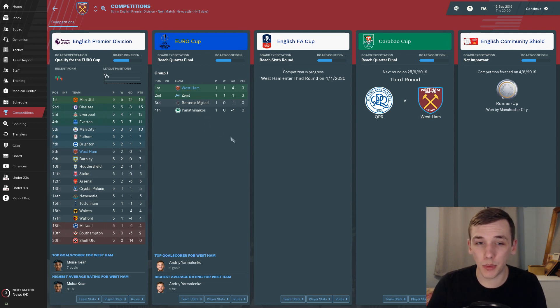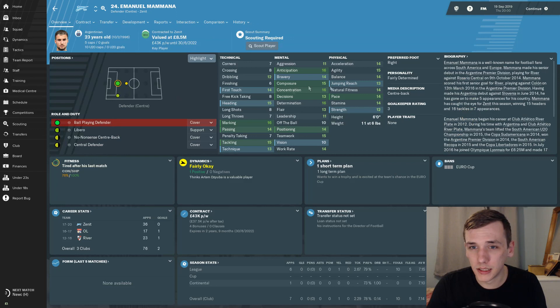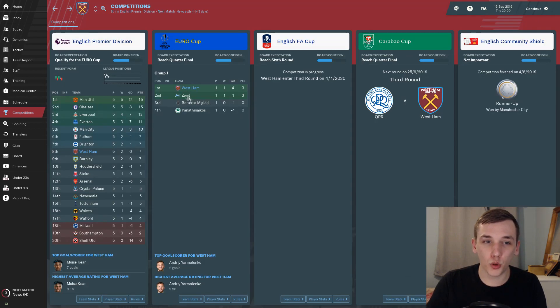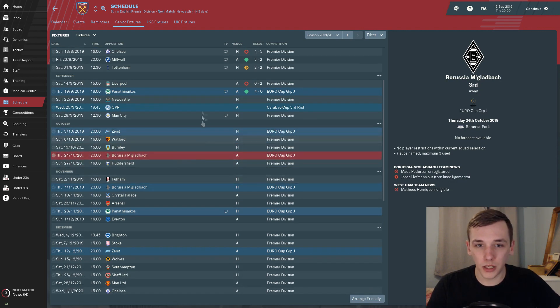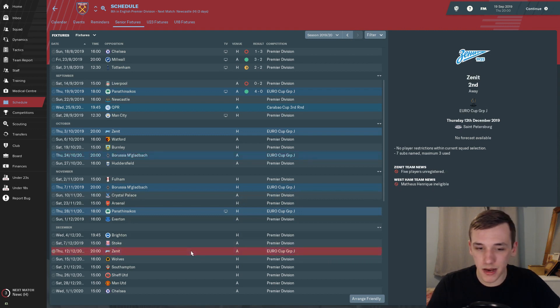Zenit St. Petersburg did actually manage to beat Borussia Mönchengladbach. Looking at how Zenit are set up — Mamanah is still great, he's fantastic, and they've got some good players. Dai Zubad looks like a really good target man — so it'll be a tough game against Zenit. Looking at the schedule: we'll play Borussia Mönchengladbach in the next episode, and then in the episode after that we'll play our final group game against Zenit. If you've enjoyed today's video, please consider leaving a like and get yourself subscribed. Until next time, take it easy.